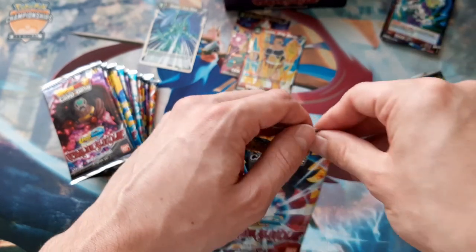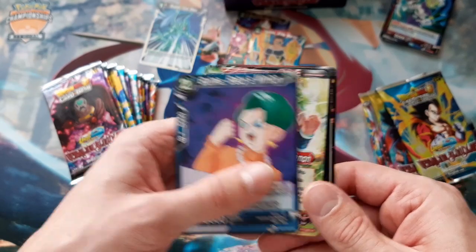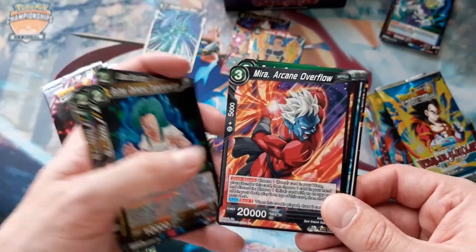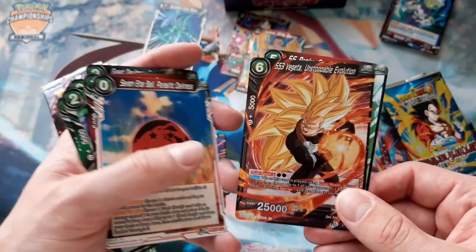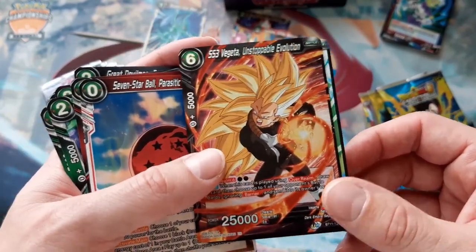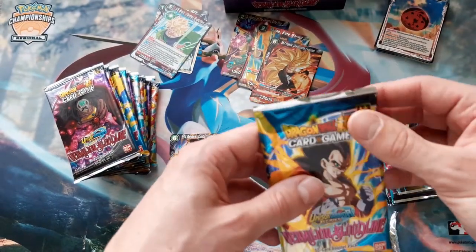Here we have a Bulma - oh, another good leader - the Broly leader. Then Great Devil Man, Bulma, Neera, Trunks, BBD Cheetah, Seven Star Ball. Our holo, Unstoppable Evolution, is a rare holo. So we get one holo in every booster pack - it can be uncommon or rare - and then you have an additional rare which can also be a super rare, special rare, or even a secret rare.